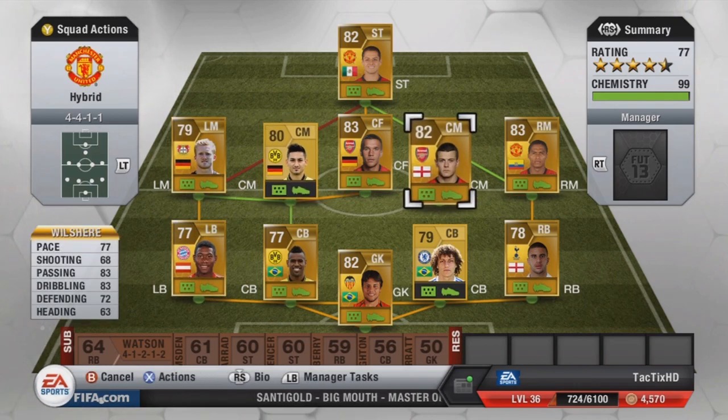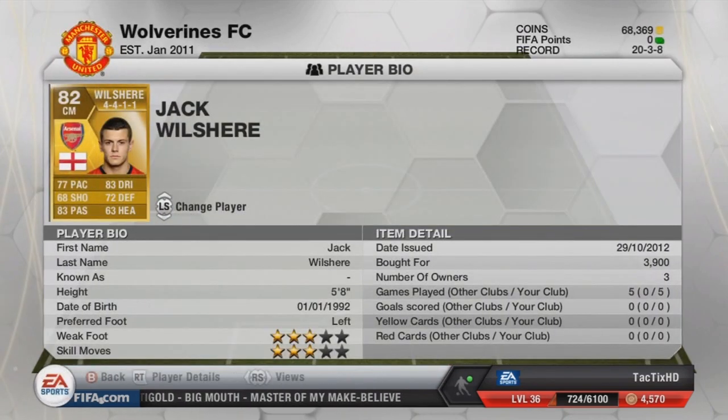At right center mid I have Wilshere — 77 pace, 83 passing, 83 dribbling, 72 defending. He's a pretty good all-round center mid, a bit more defensive than Gündogan, which is really good — they complement each other. He's also left footed, which I like for corners and free kicks. Cost me 3,900 coins, you can probably get him for around 3k now.